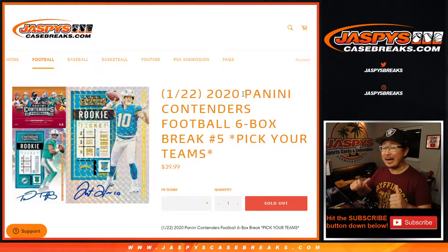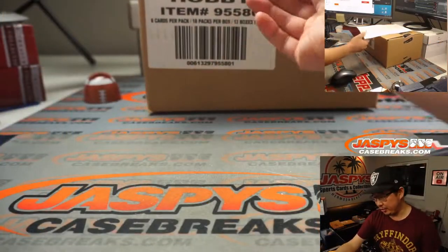Hi everyone, Joe for jazbeescasebreaks.com. Happy Friday, happy new release day. We've got 2020 Panini Contenders football coming at you — six box pick your team number five from a fresh case.